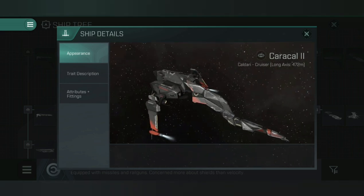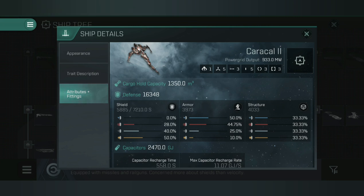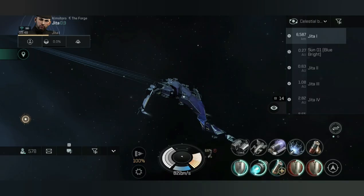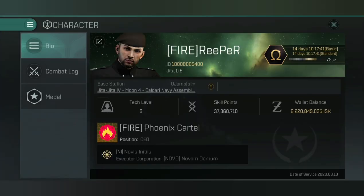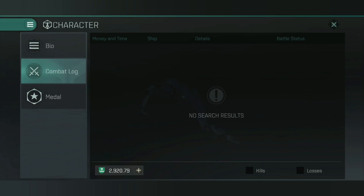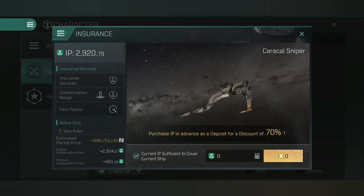Unfortunately I can't use my nice Dawn skin on the Caracal 2, which is a bit of a pain. Looking at the attributes, the base shield on the Caracal 2 is 5,800 — similar to the Caracal Sniper — but that's not factoring in skills, so I'd imagine it would go to around seven and a half, maybe 8,000. Really impressed with this ship. And just to show you — for the insurance points if you're using this for PvP, it's only going to cost you 691 with this particular fitting, which isn't too bad.